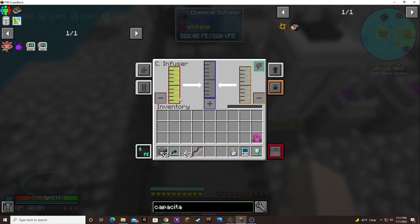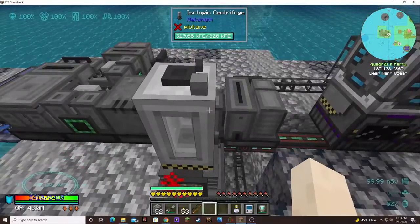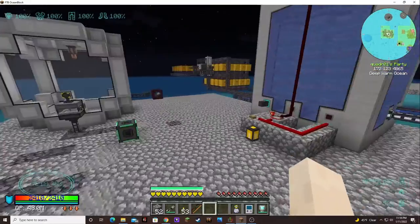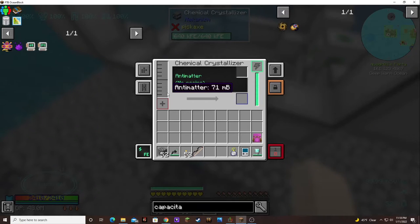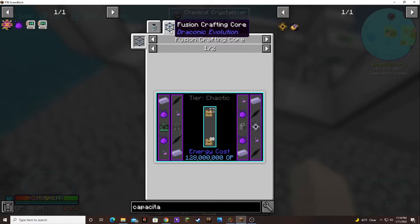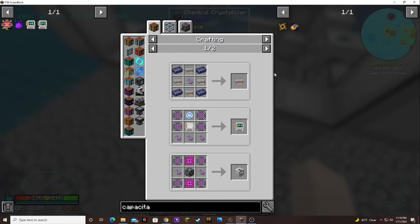I think I'd just have to make another whole setup of this to basically improve our fissile fuel production. I might do that in between episodes, get another one of these set up. Because we're going to need a lot. We're going to have to have that reactor running because we're going to need a lot of this animatter. We need three for this guy, three for this guy.